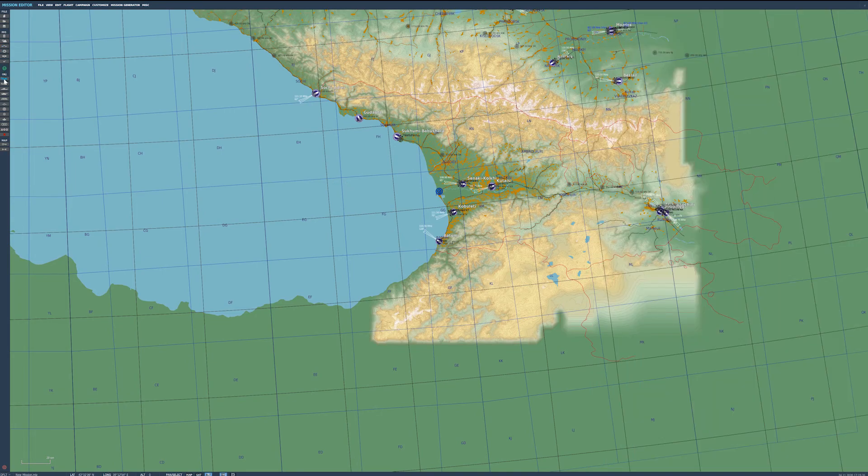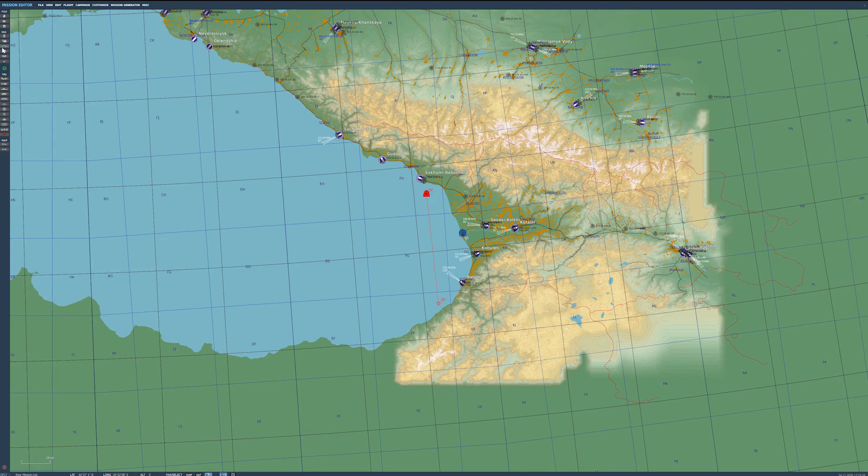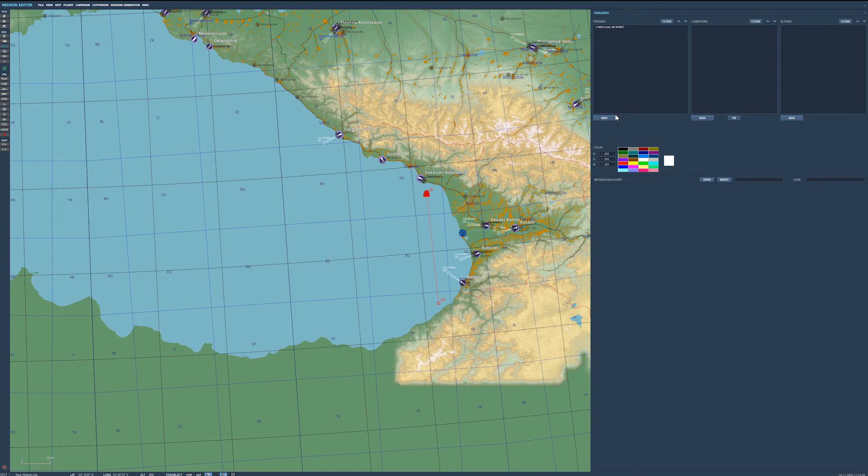Now we need an enemy. We're going to place a Russian MiG-21, put him at 10,000 feet, and give him a waypoint. We're going to call the group 'red air one'. That is him set up.